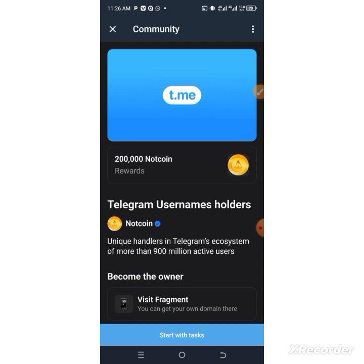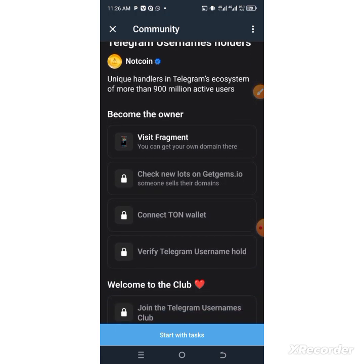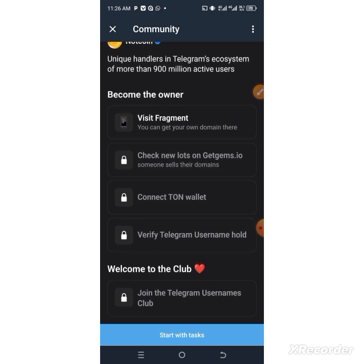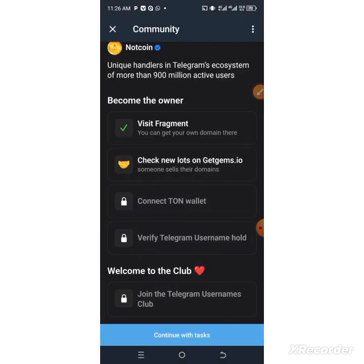Complete all the steps shown for each task. Visit the required links, go back, and check for new lots to confirm completion.